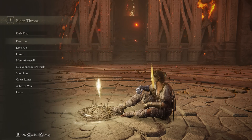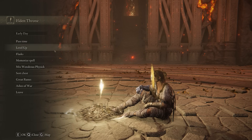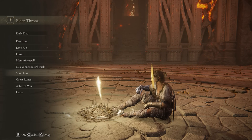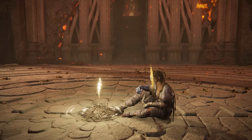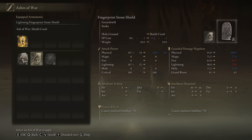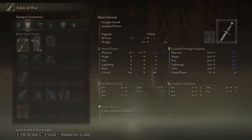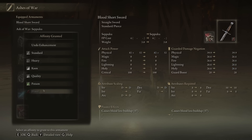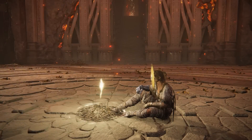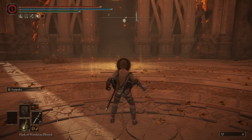What we need to do next is head to the Elden Throne, activate the Lost Grace — or it should already be activated — and then go to the Ashes of War and equip the Holy Ground. If you do not have the Ashes of War for your Lost Grace, you can simply head to the Round Table and add the Ashes of War there.